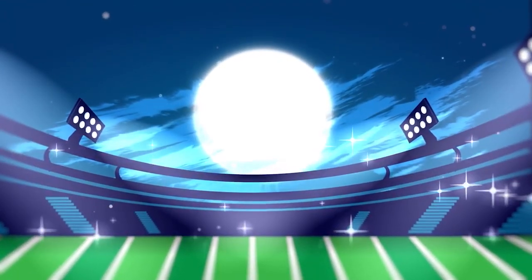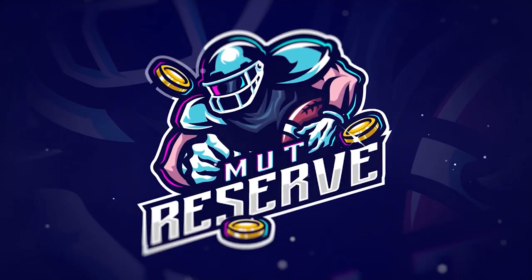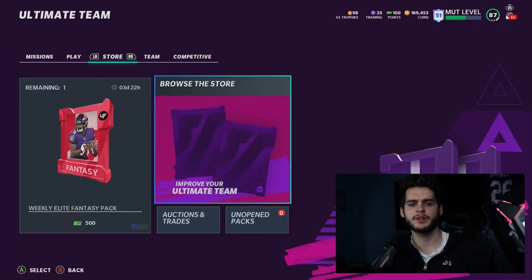Looking for cheap, fast, and reliable Madden Ultimate coins? Look no further than my sponsor MuttReserve. Head over to MuttReserve.com and use code 'poodle' at checkout for 30% off your order. Don't waste your money on packs — skip the packs, head on over, pick up some coins, and enjoy.